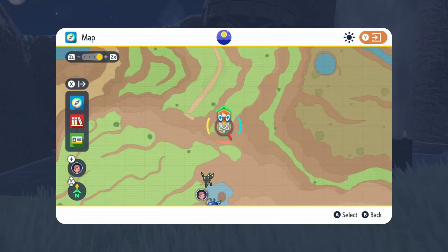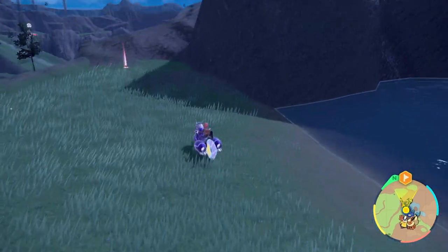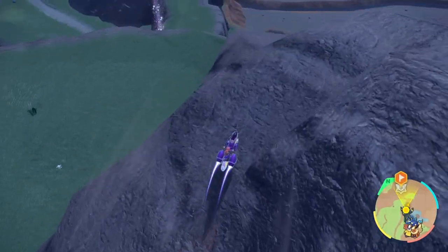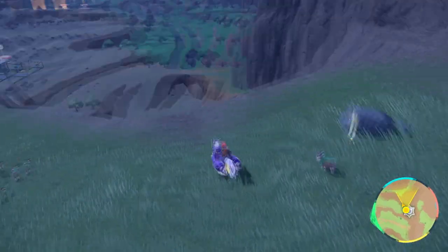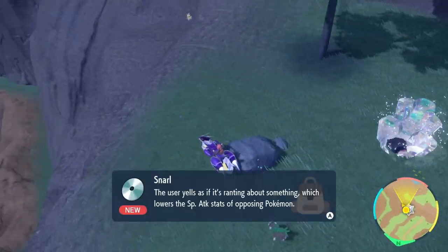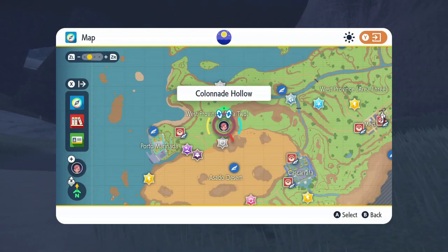Mark this exact spot. In my particular case there is a den there, but you might not have that. Head over in that direction — it's a long fall from here, so hopefully you're not scared of heights. We're going all the way down, and overlooking Cortando by this rock you should be able to find the TM there.